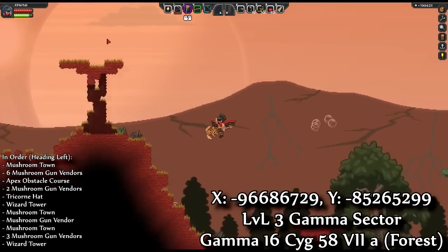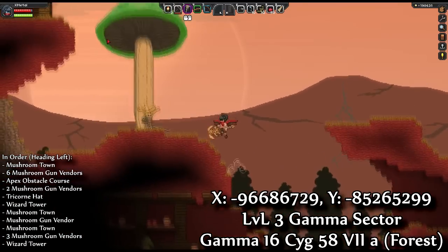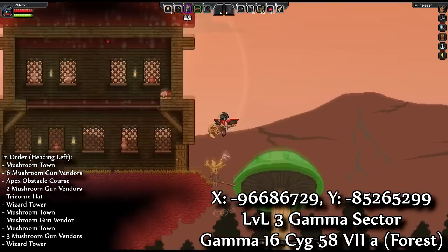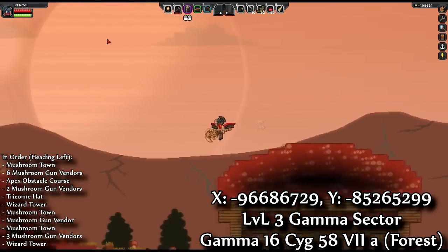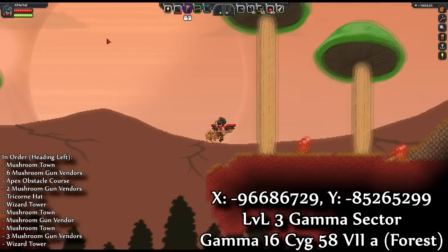This planet has not one, not two, not five, not ten, but twelve Mushroom Gun Vendors. And it's in the Gamma Sector, so that means it's right before having to defeat the Dragon King.